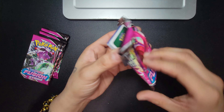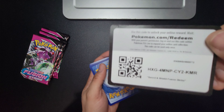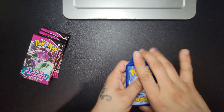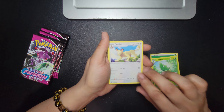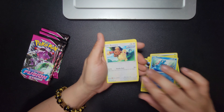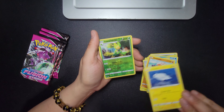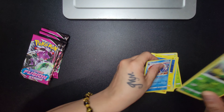QR code, anybody want it? There it is. One, two, three, four. You got your grass energy, Metapod, a Persian cat, Tentacool, Toxel, Crocodile, a Bunny, an Octopus, some fish, your reverse holo — and it's not what we're wanting. Okay, next card.